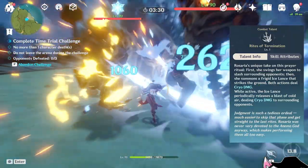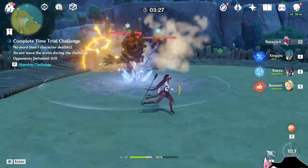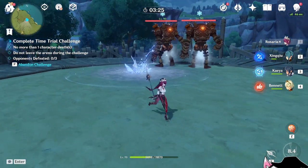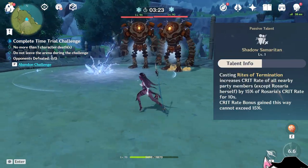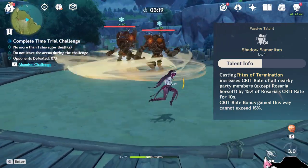Rosaria's elemental burst does 2 quick cryo strikes before dropping a deployable into the ground that periodically deals cryo damage. It will also provide your teammates 15% of Rosaria's crit rate for 10 seconds. This is a snapshot buff.